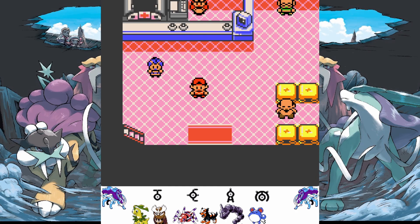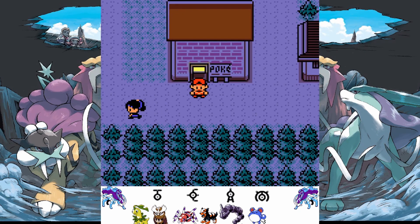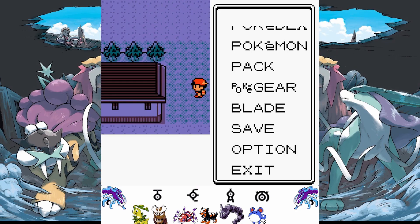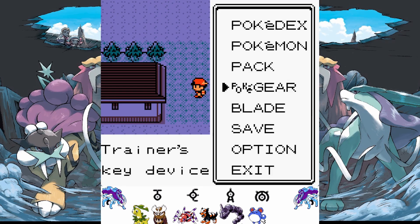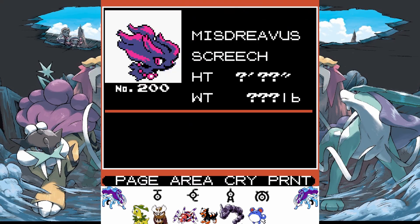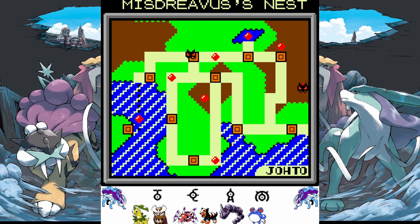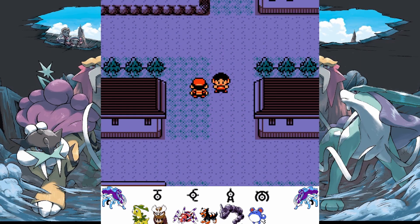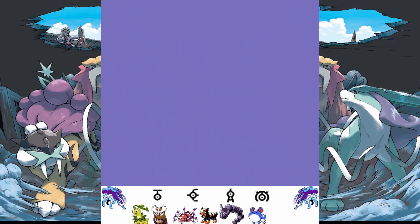Hello everyone and welcome to Part 12 of my Let's Play of Pokemon Crystal Legacy, a ROM hack by YouTuber Smith Plays Pokemon. Last time we fought Morty. This time we're going to try and catch Misdreavus. I looked it up and it says you can catch it in the Burned Tower, so we're gonna do some battles to see if we can run into it.